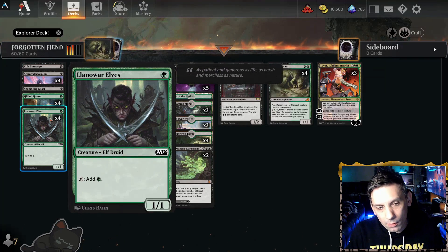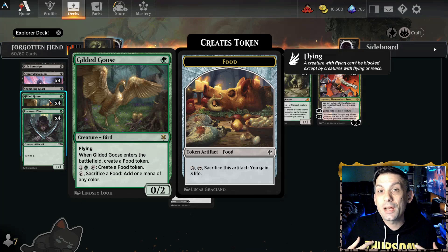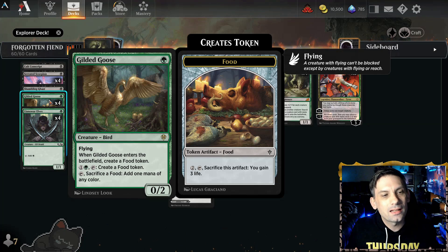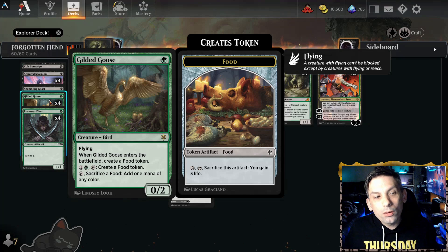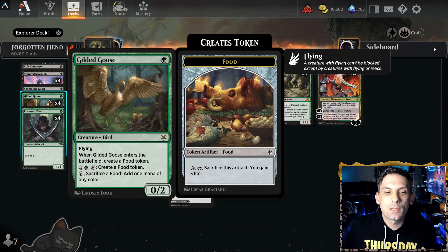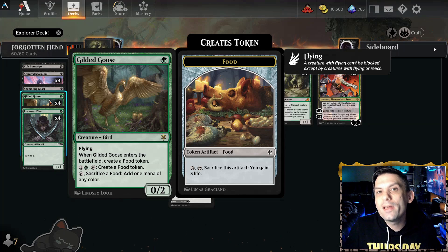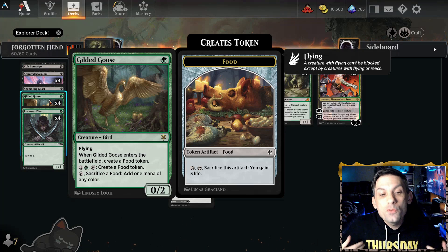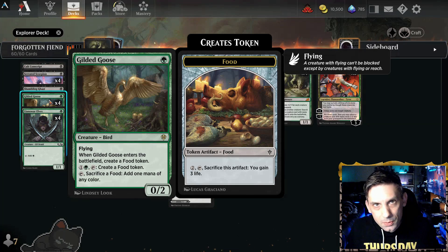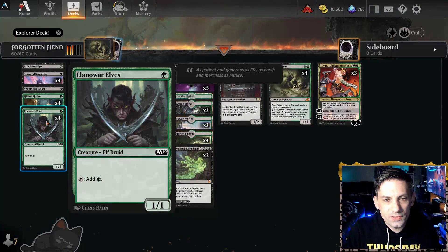So we've got four Llanowar Elves and four Gilded Goose. These give us mana ramp to get stuff into play earlier, get extra creatures out quicker, and keep the engine going. A lot of times we only need to tap a creature once for mana, and then it ends up getting sacrificed anyway. Gilded Goose can give us a mana of any color once, and then we're just going to sacrifice it — if we do get it back from the graveyard later, we get a food out of the deal too.